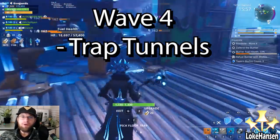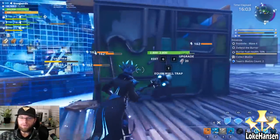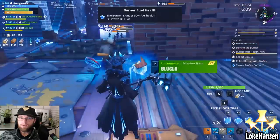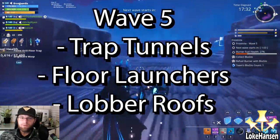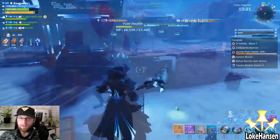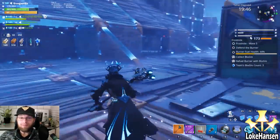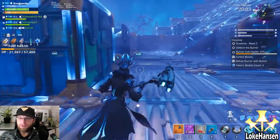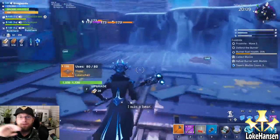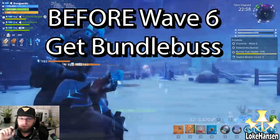Wave four: start getting those outer trap tunnels up and running. Since you have the floors on the inner area, it's about getting the shell up while resource gatherers are getting everything. Wave five is where you really get the kill tunnels up and running. You also need to think about the bundle bus because bosses are starting soon. This is how our base was looking around wave five — the lava roofs are coming around.